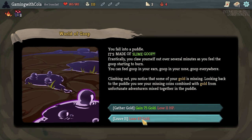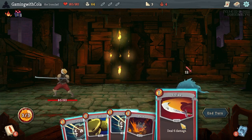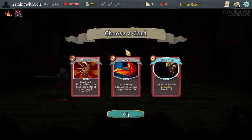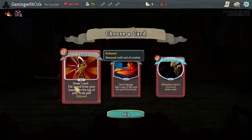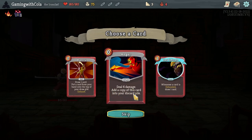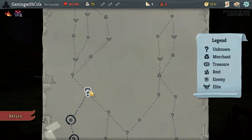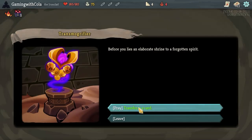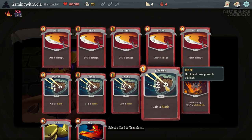Let's not do that — let's just lose gold, because we're coming up to an elite and hopefully the elite is a one-off. What are we gonna do here — draw one card, put a card from your hand into the top of your draw pile, whatever you exhaust deal six damage, add a copy of this card into your discard pile. I would love to do an exhaust run. I'm gonna go Strike to transform.